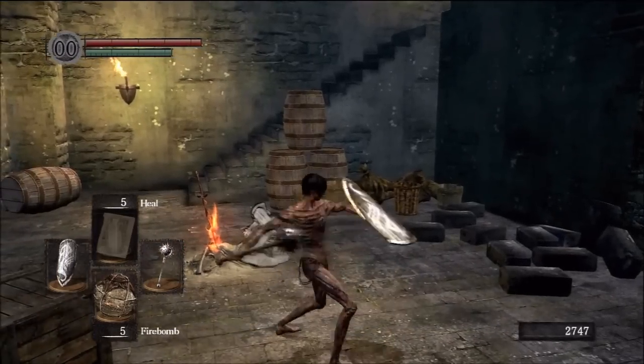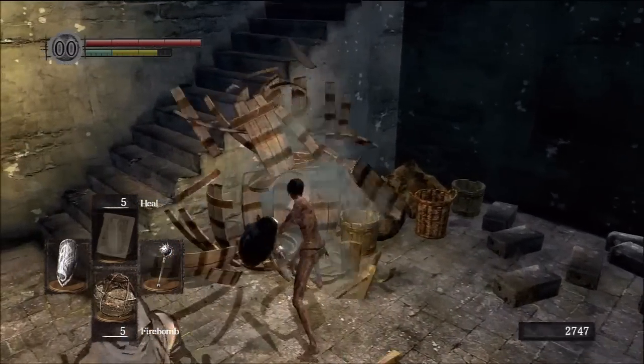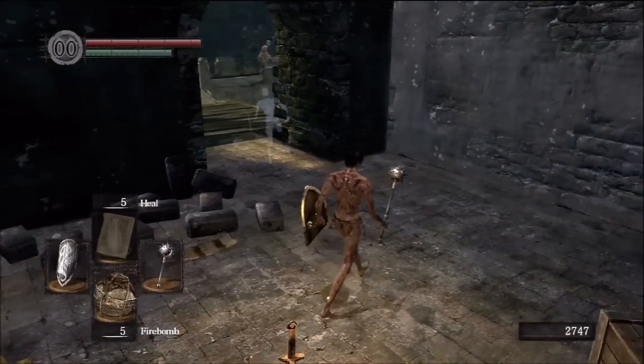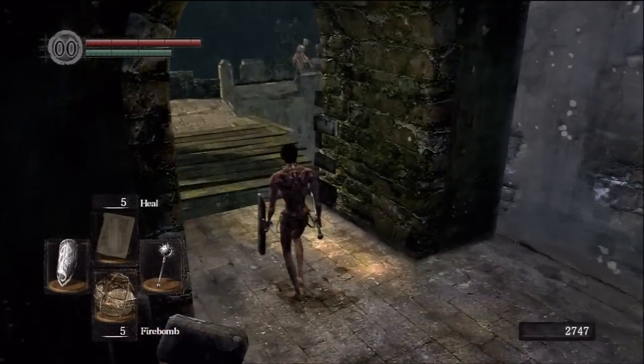The Morningstar has the same attack set as the club. The only difference is the strong attack — instead of being a jump attack that clears distance, it turns into a very hard overswing that does damage to the head.